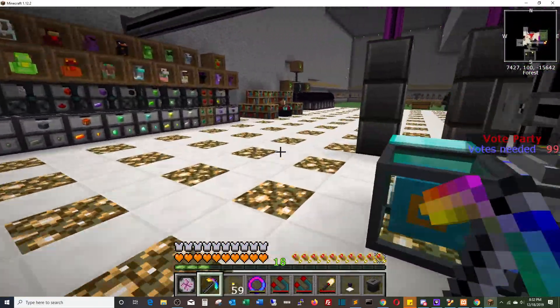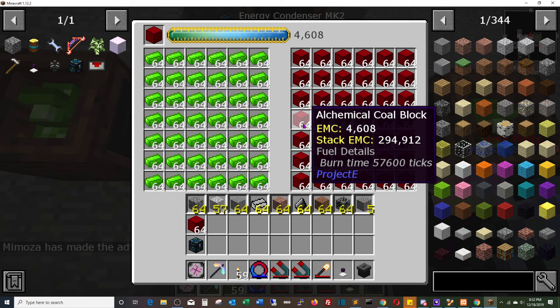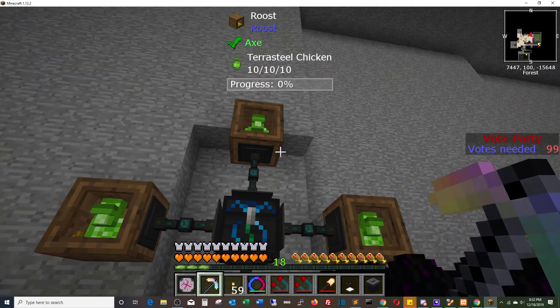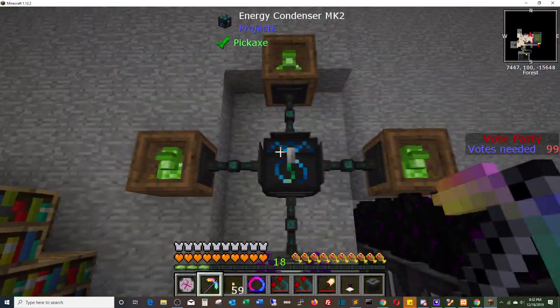What I did for the overclocked is this: these are generating alchemical coal blocks, and their burn time is way longer than 57,600 ticks — so it's way longer than coal. But even still, that overclocked generator runs so fast that it burns through one of these in basically no time at all. I actually needed three stacks of chickens to keep up with it — you can see it's burning through them as fast as they can make it.